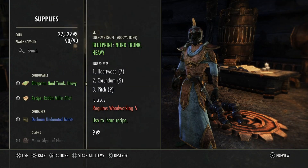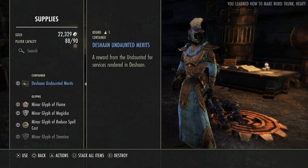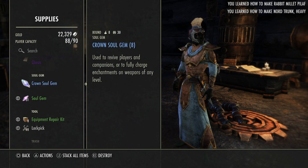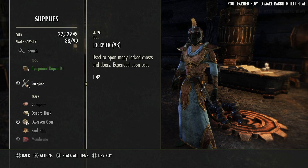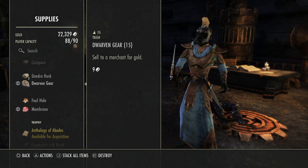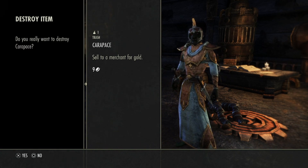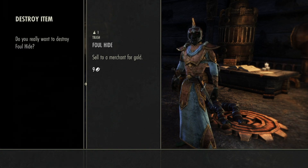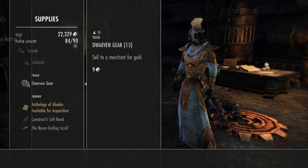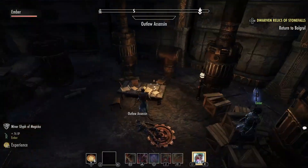Let's see what we can get rid of. We can learn some of these things. We can get rid of a lot of these trash items — the ones we don't have much use for. One of those, one of those, one of those, three of those. There we go, a bit more room.